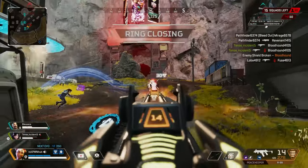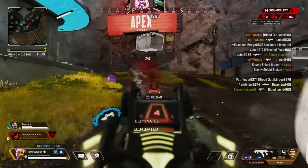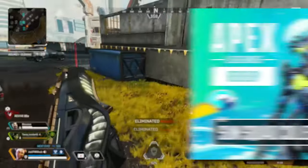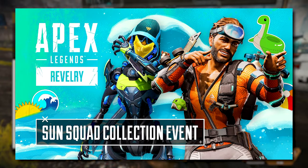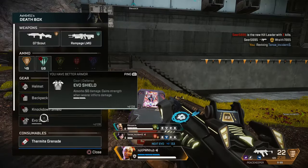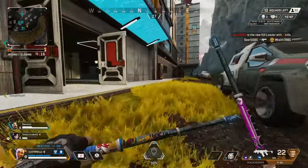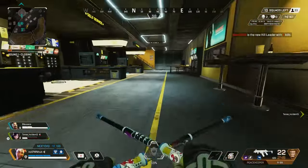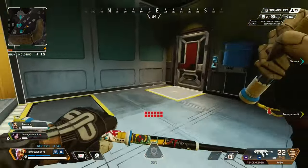As you know, yesterday I made an entire video discussing the release of the Sun Squad collection event trailer, and it is in fact live right now. We did get a ton of information including the reveal of our next heirloom, and honestly I was actually surprised to see that it was the Ash heirloom and not the Caustic prestige skin, as I just kind of figured that's what they were going to go with first.